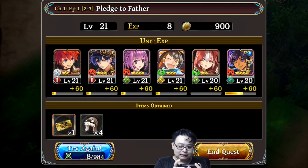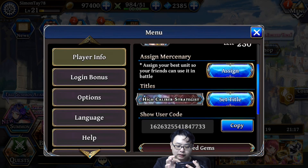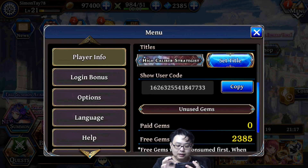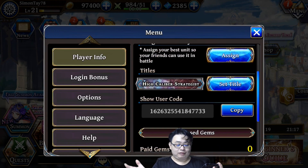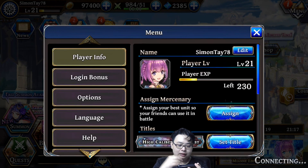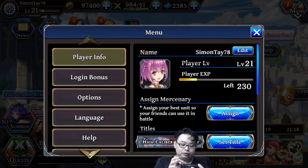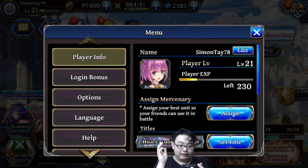You can send a friend request — just pause the video to see my user code and add me as a friend. I can assign one of my best characters as a mercenary for you to use. My best character so far is a healer, currently at level 21, so you can use me as a mercenary in your games.